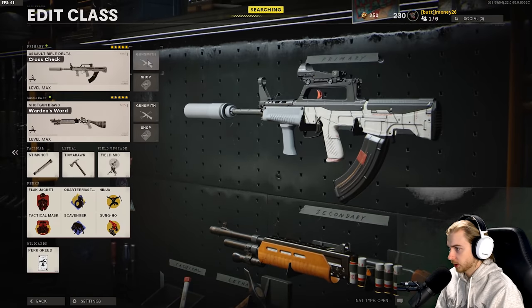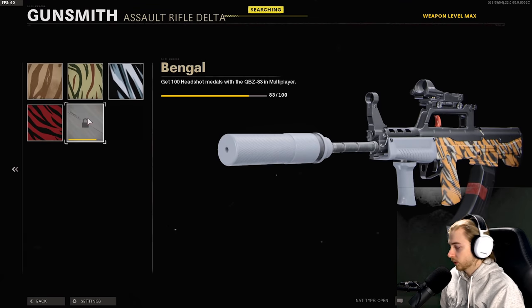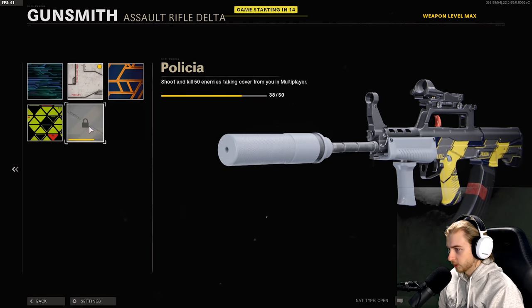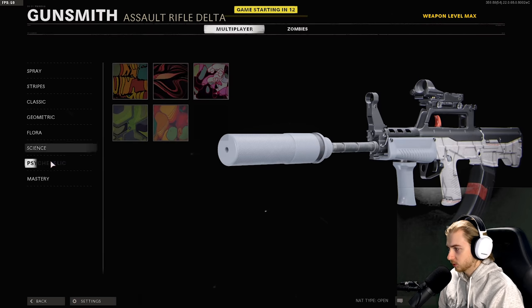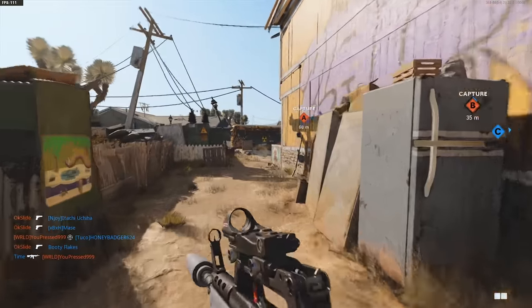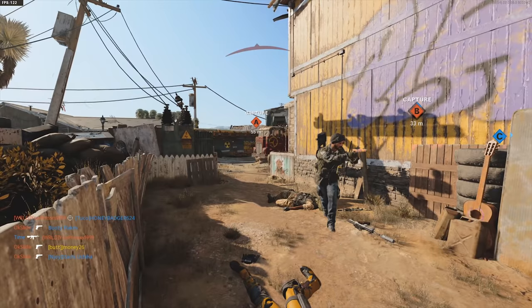Okay, let's see how we're looking on camos. Stripes were not too far away. Long shots were almost there. We still need a lot for Flora - we're gonna be calling in UAVs like crazy. Behind cover shouldn't be too long, and then we're done. Did the webcam really just die? I'm gonna have to play this one without it.